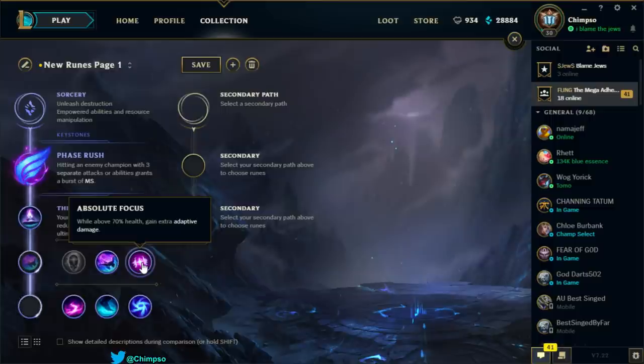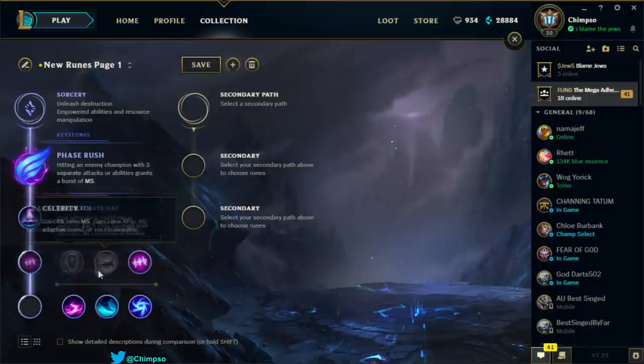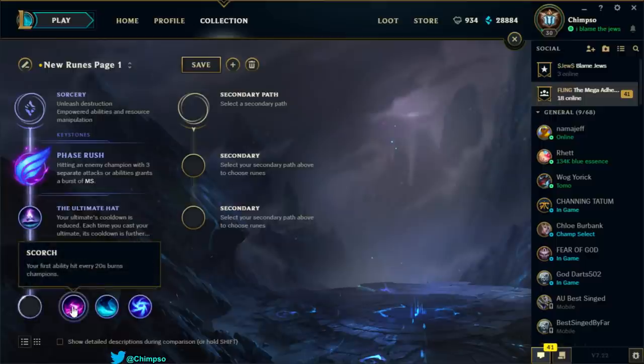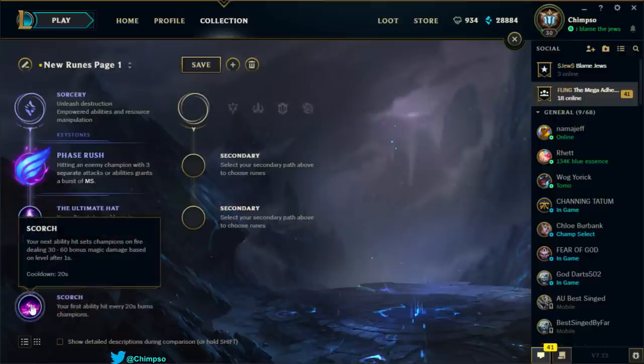Absolute Focus: while above 70% health, you gain extra adaptive damage. That's for poke mages who sit at the back — we want Celerity absolutely. Scorch: your next ability hit sets champions on fire, dealing 30 to 60 bonus magic damage based on level after one second, 20-second cooldown. It seems okay as a little bit of bonus damage but seems more like a burst combo thing.